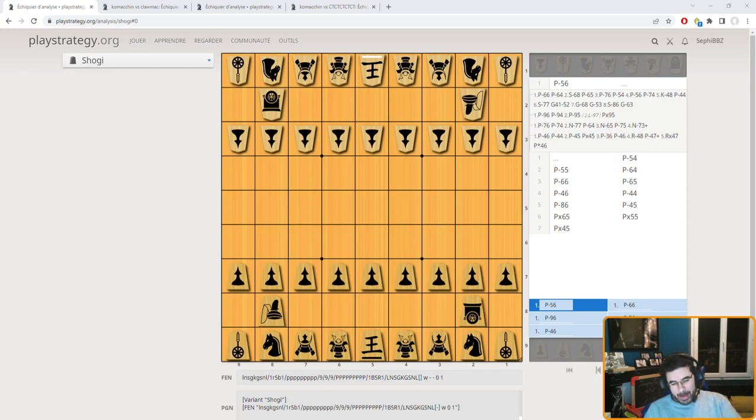Hi guys, I wanted to make a video for chess players. It's like you're a chess player but you don't know anything about Shogi and Xiangqi, which are actually Japanese chess and Chinese chess. Which one could you try and could you like it easily? I will make a short presentation about both games and we're gonna discuss about this.